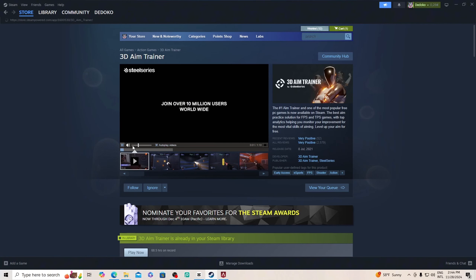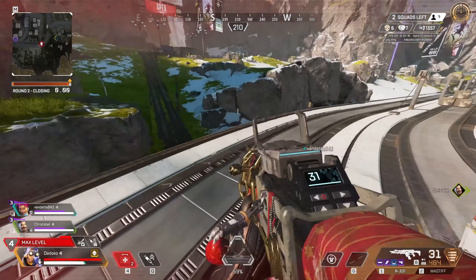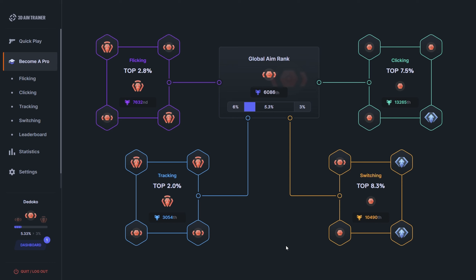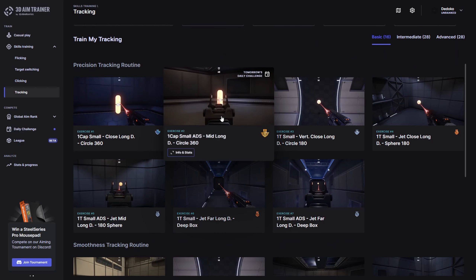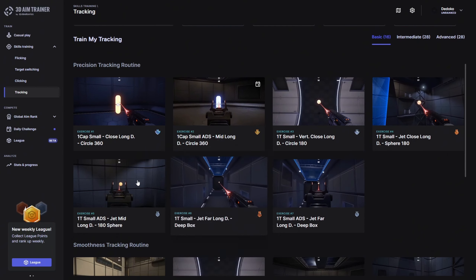Bonus tip one: Apex Legends is all about teamwork, and good communication can make all the difference. Use pings — your middle mouse button — to mark enemies, loot or positions to keep your team in sync without relying on voice chat. Especially in Europe where everyone speaks different languages, pings are a simple but effective way to share information and build team unity. When starting out, stay close to your teammates and observe their movement and decisions. Good communication, even non-verbal, is one of the best skills you can develop for long-term success.